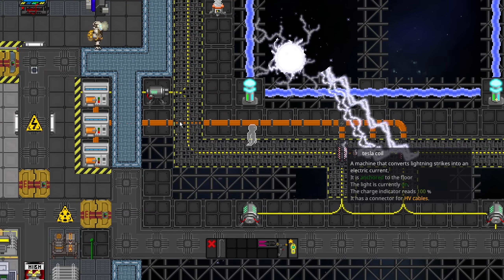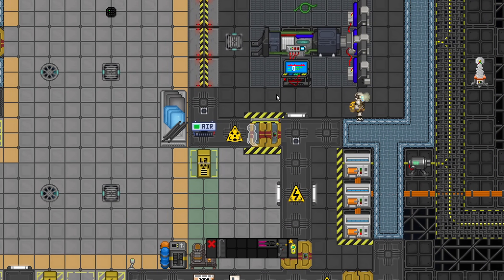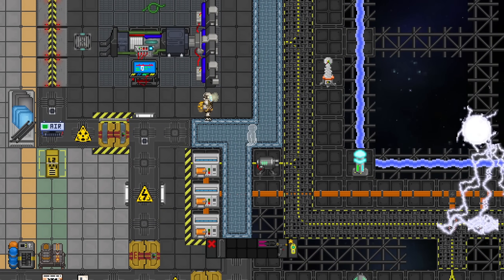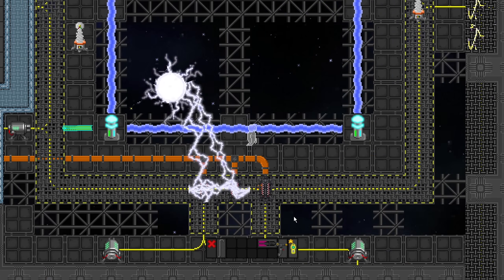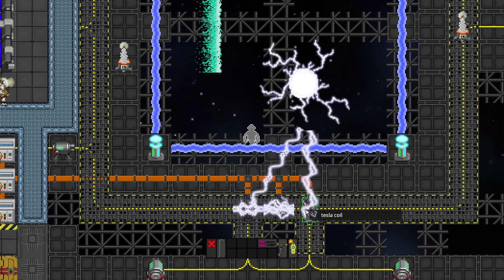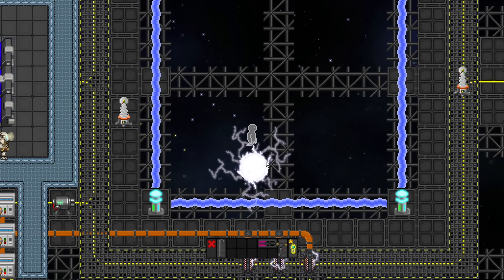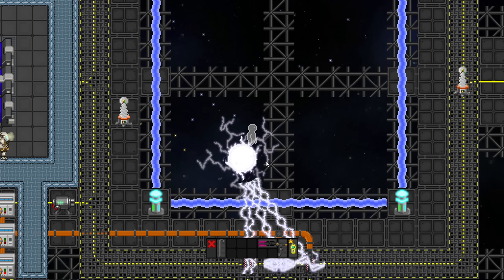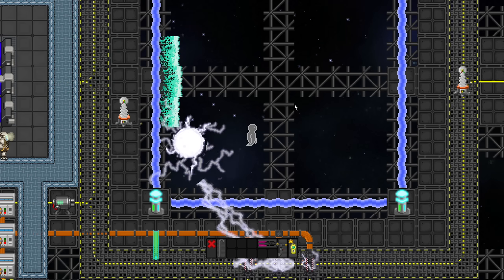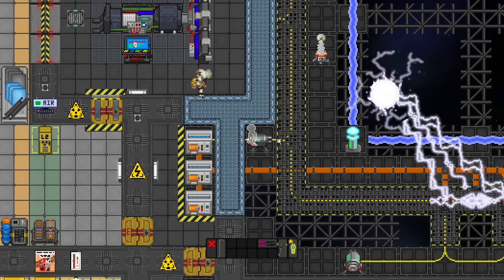Now that the Tesla coils have the charge indicator, they have power in these HV wires. The Tesla engine can essentially power a station forever, as long as the containment never breaks. It produces a lot of power, and due to the way this is set up, it's pretty much never going to cause problems. It's just going to keep shooting these Tesla coils, and it will always gravitate towards where the Tesla coils are. The ball lightning essentially just keeps moving towards whatever it wants to strike — kind of like the path of least resistance.